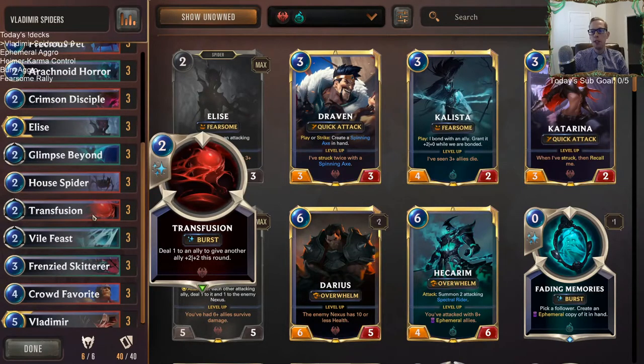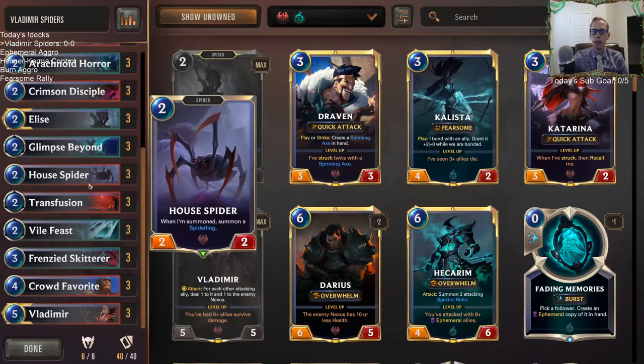It'll be interesting to see how it plays out. If we do have one-ones, we can use Transfusion — do one to one of those one-ones and give another one plus-two plus-two. Or if we have a bigger creature we can do one to the bigger creature to give our Spider plus-two plus-two so it doesn't die to Vladimir. We'll just kind of see how this goes.